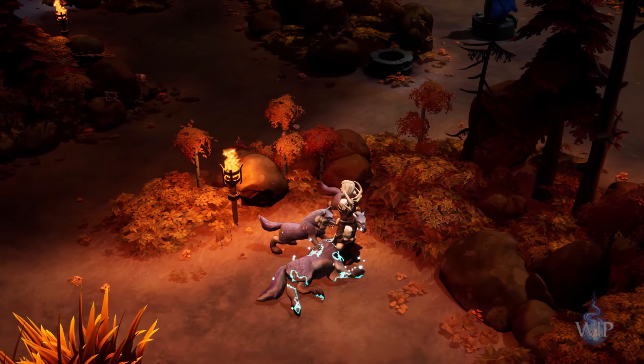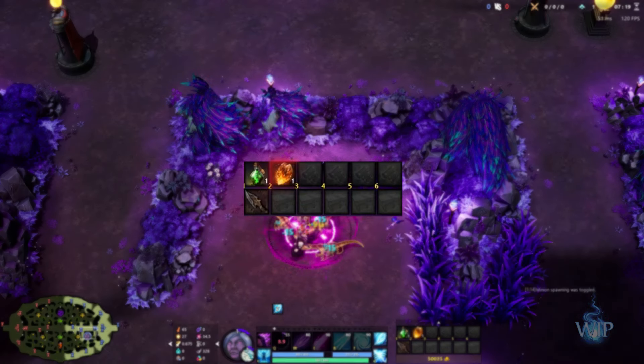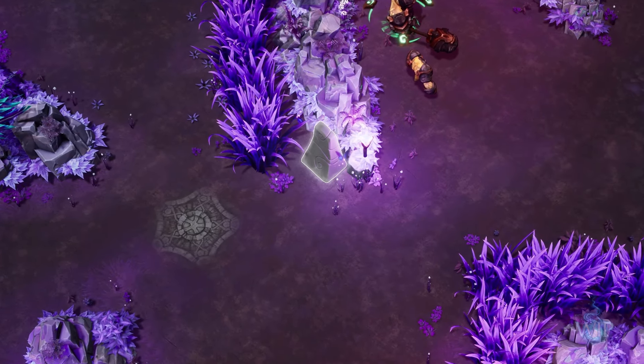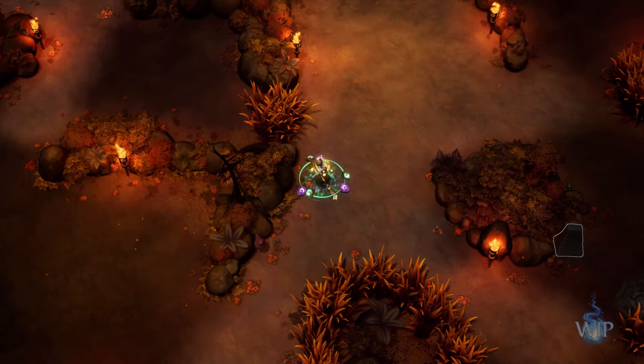In addition, monsters slain in the jungle drop a new item, Ember Shards, which appear in the inventory of whoever delivers the final blow. Shards are used around the map at shrines that grant a special benefit to your team, such as a beacon that provides vision or a portal that teleports your teammates closer to the action.